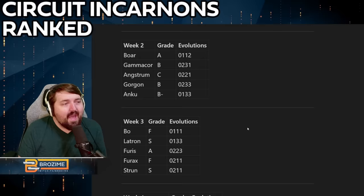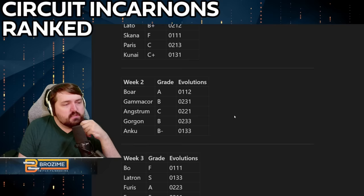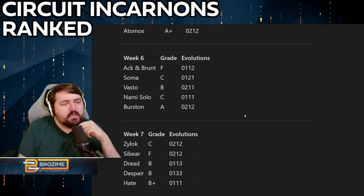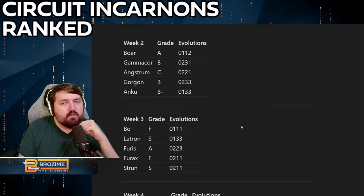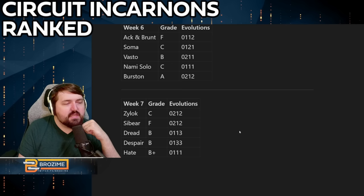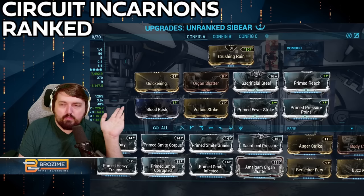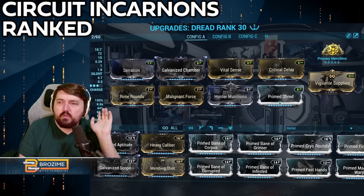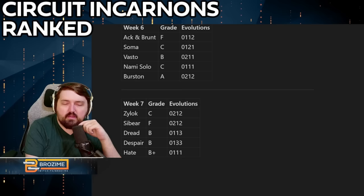That's all the circuit incarnons. Thank you for hanging out for this video. Overall I think the incarnons are really nice for the game, but melee really has to be figured out more — you'll notice if you look at all the grades that the melees are really bringing things down while most of our regular guns are quite good. For the last builds: the Zylok — I'd not suggest trying until Zylok Prime; the Sibear — avoid at all costs; the Dread — pretty solid; the Despair — like it quite a lot but really needs more ammo; and the Hate — remaining pretty much the same as ever, doing its usual things.